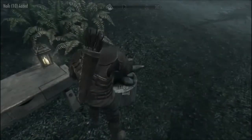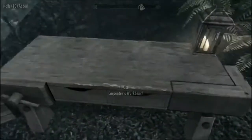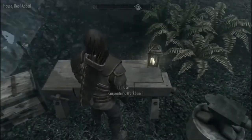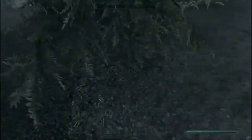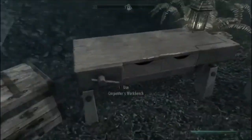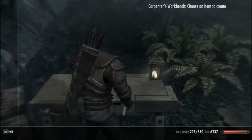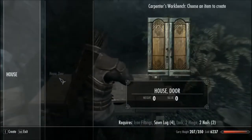Turn around, as you can see. Now you can go into the house. You don't have a door. Don't have a door yet. No, we don't. It's time to make a door.